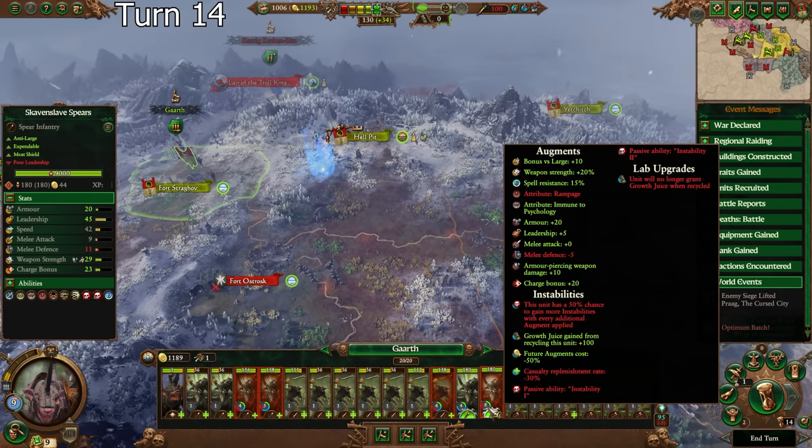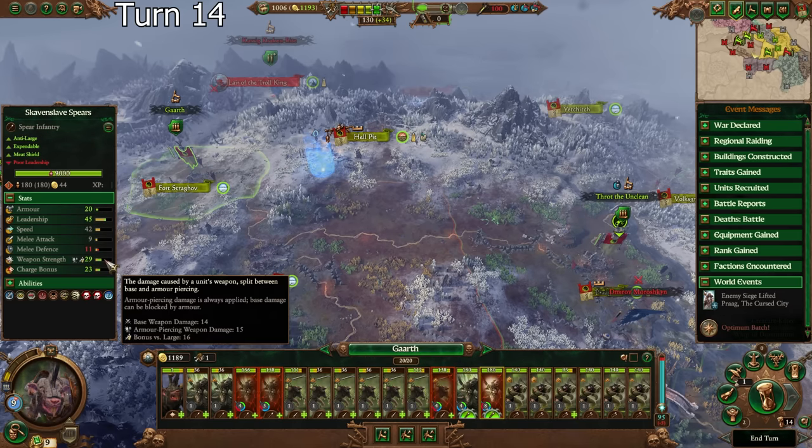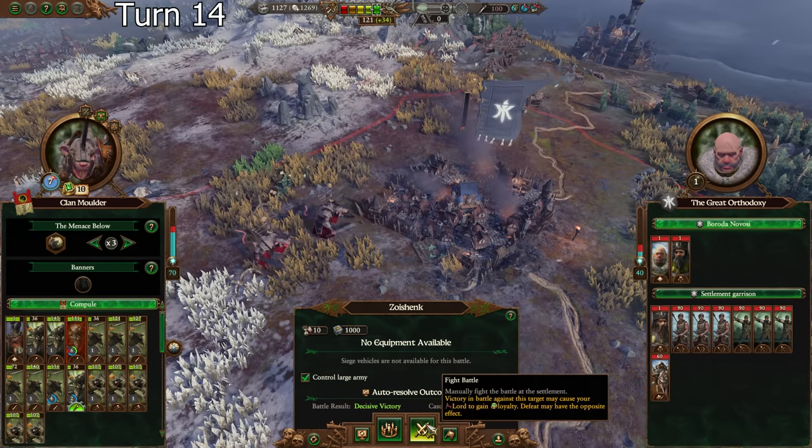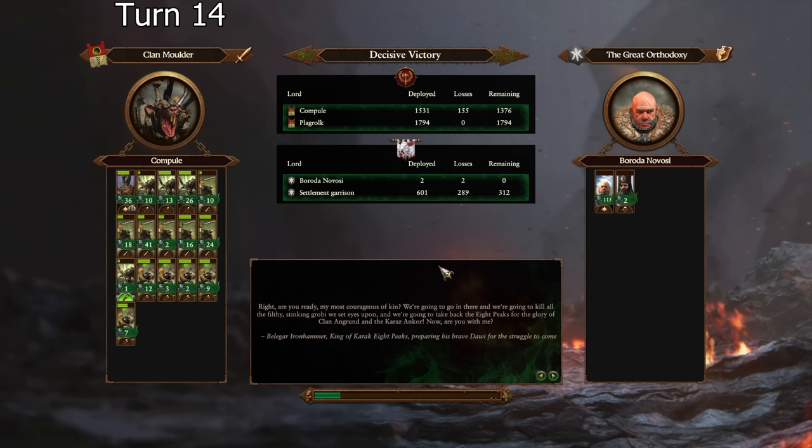That was definitely not the majority of their balance of power — this army might have been half of their balance of power or less overall. So they do have another army somewhere here and I don't know where it is. That is a lot of augmentations — 16 bonus versus large AP damage. I'm just going to fight this and make sure that I heal up all the way with the Molded Clanstone. We would have lost at least 500 if we didn't heal up with the Clanstone, so definitely just going to keep using that. It's so strong.